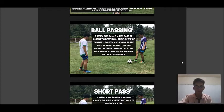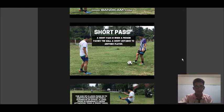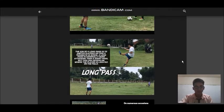Ball passing. Passing the ball is a key part of association football. The purpose of passing is to keep possession of the ball by maneuvering it along the ground between different players, with the objective of advancing it up the playing field. The first basic pass is the short pass — when a player passes the ball a short distance to another player.